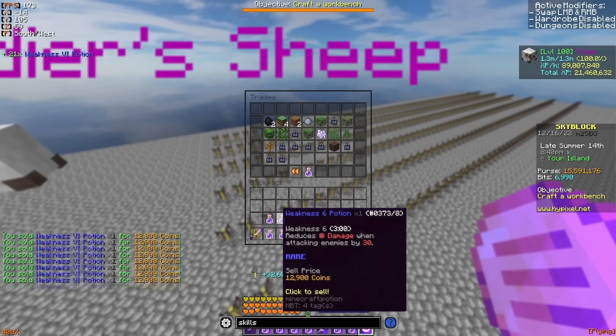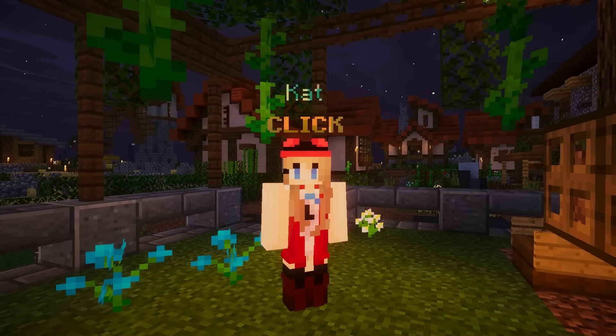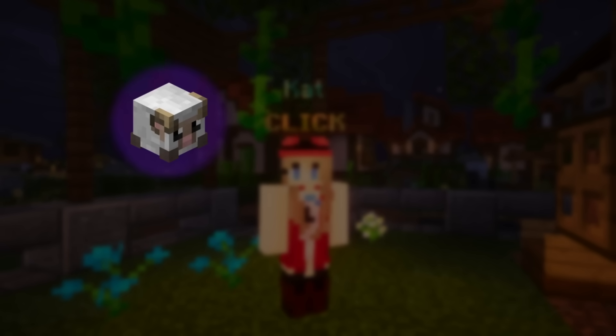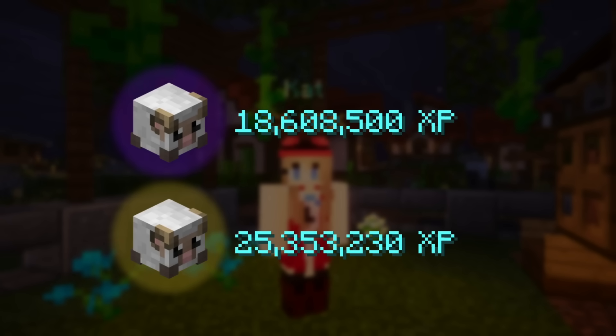The reason the sheep pet has to have at least 25.3 million XP is because when you level it to legendary using Cat, this will ensure that it's actually level 100. A level 100 epic pet only requires about 18 million XP to hit level 100, but a level 100 legendary pet requires 25.3 million XP, so in order to account for that extra XP required, we're going to overlevel the epic pet so that it will actually stay level 100 as a legendary.